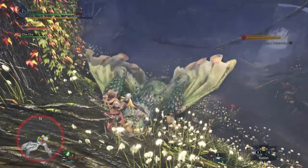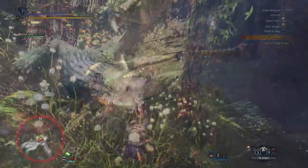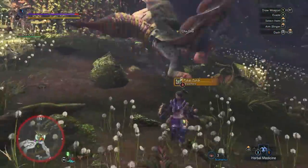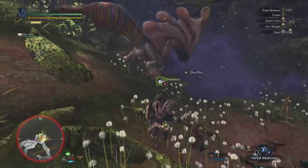Be careful when standing directly in front of Pookie. He has a very quick attack where he can shoot out poison mucus that will travel some distance. If you find yourself poisoned, drink an antidote. Or better yet, combine blue mushrooms with antidotes to make herbal medicine, which you can then take to heal faster and gain some health back.